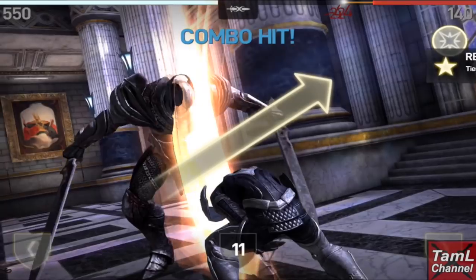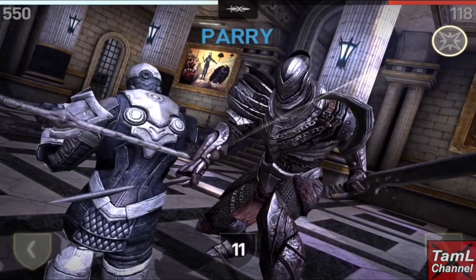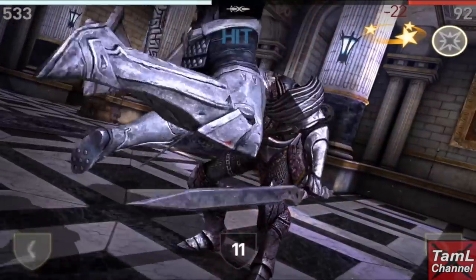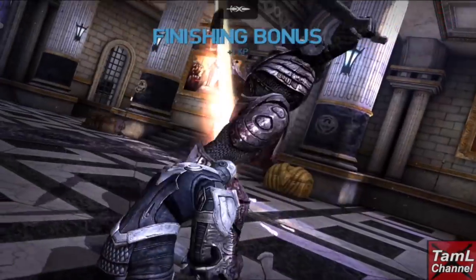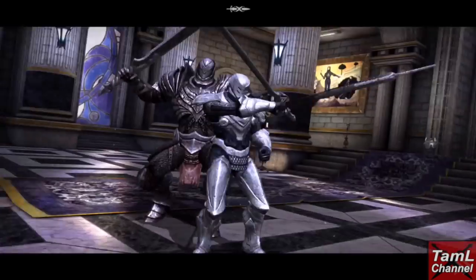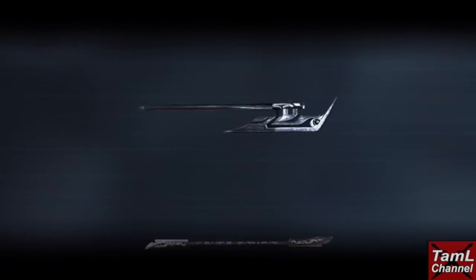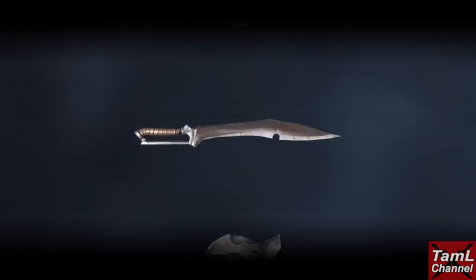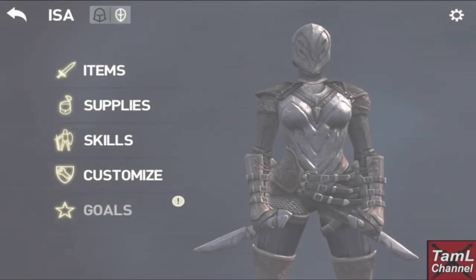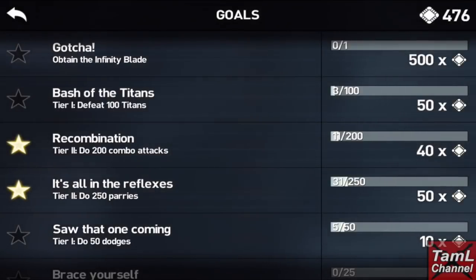I'm still using my heavy weapon and getting through the third titan really quite well for the beginning of the game. It was taking me two or three attack rates — pretty similar to my high-level character — because of the heavy weapon and using combos. I got a prize wheel and got a helmet from that, which is handy for when I'm playing with Issa in Act Two. I also got more chips from completing goals.